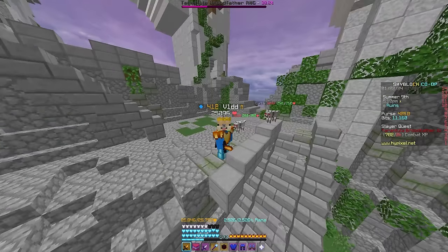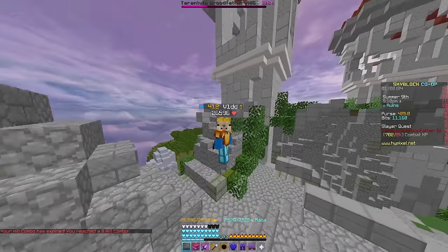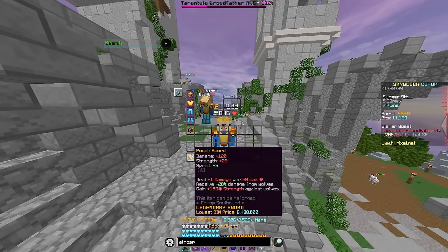So make sure that you are using the Pooch Sword if you're using Mastiff, and vice versa. Now, this sword also does have a lower variant — the Shaman Sword. It gets upgraded into the Pooch Sword, and if you don't have the ability to use the Pooch Sword, then you can use that. The Shaman Sword is unlocked at Slayer Level 4, the armor is unlocked at Level 5, and the Pooch Sword is unlocked at Level 6.